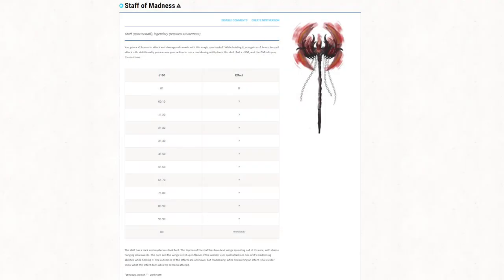The next one is called Staff of Madness. As a DM, this is basically my favorite one because it creates so much chaos. You gain a plus 2 bonus to attack and damage rolls made with this magic quarterstaff. While holding it, you gain a plus 2 bonus to spell attack rolls.